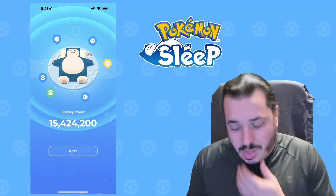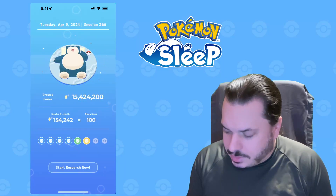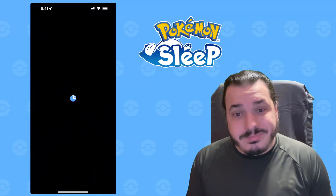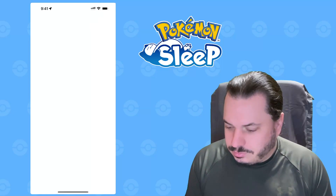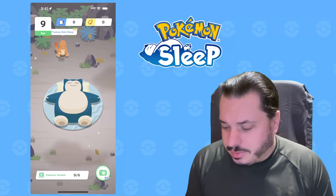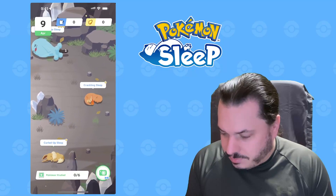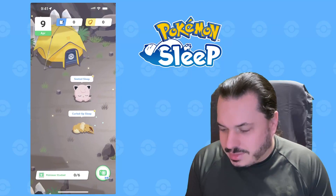We've got 15 million drowsy power. We got mostly one stars, but a two star and a three star. We got Charmander, Boba Fett, Eevee, Charmander, Eevee, and Jigglypuff.